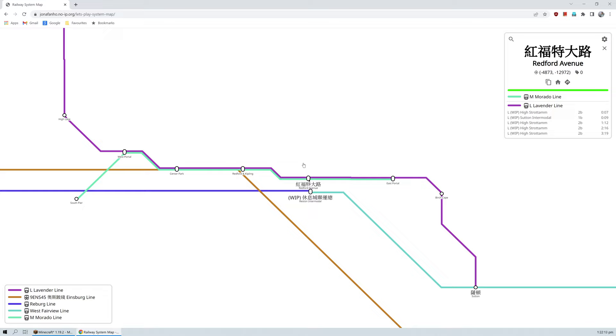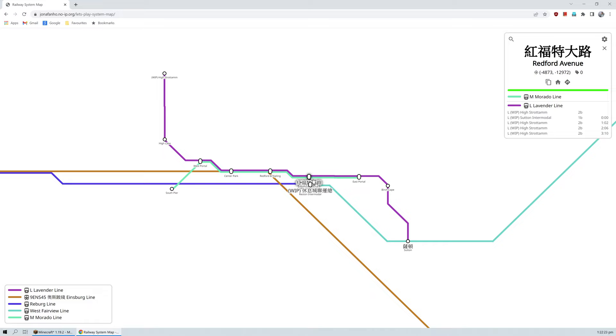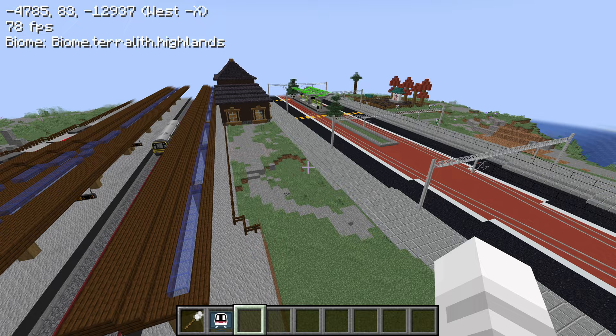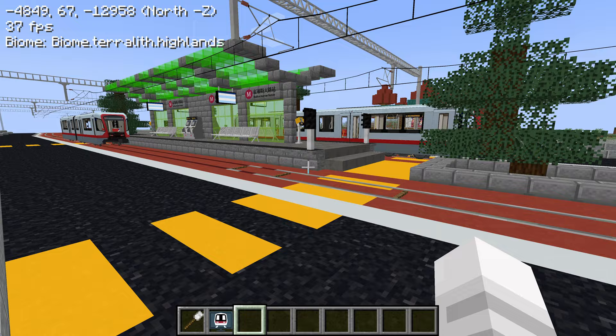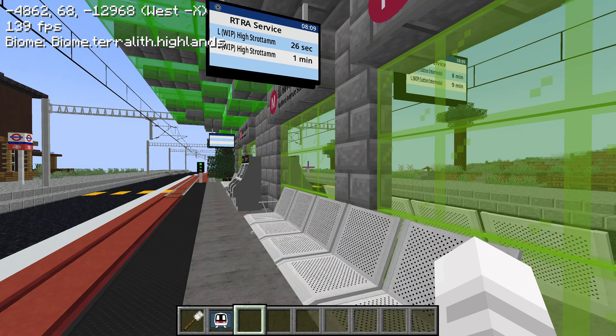We have the L Lavender line and the M Murado line — M and L are probably the route numbers. We can explore around there. Looks like the Murado line isn't running, so we have to check out the Lavender line. These use the... what are these called? Those are the Muni Metro trains from San Francisco, California.